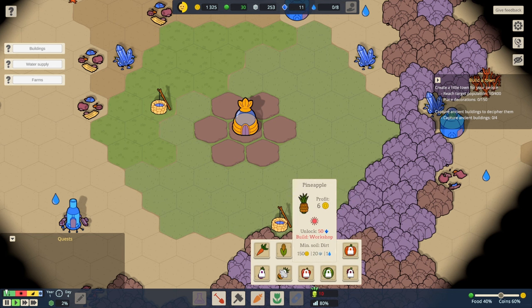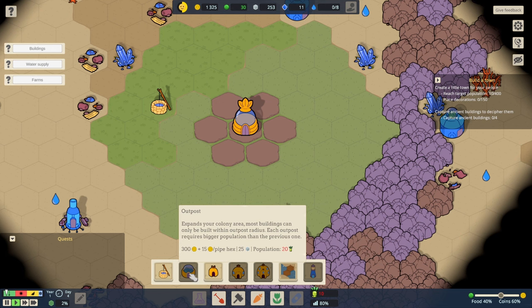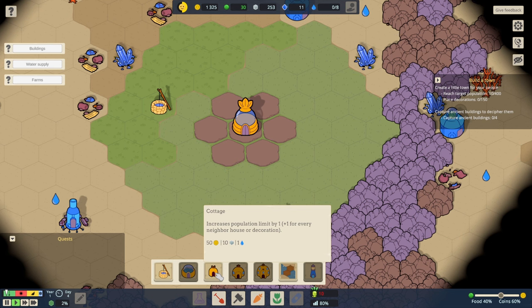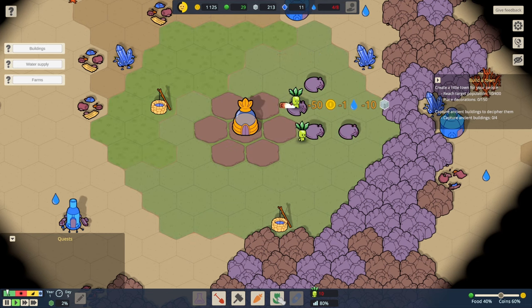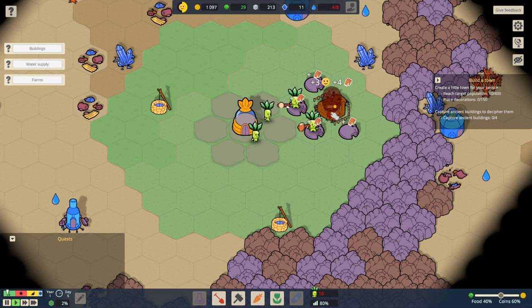I think maybe let's spend a tiny bit of money and some materials on getting a cottage in. Let's put a cottage just there, and another one there, and then one there and there. And then in the middle, can we put a lovely oak? There we go. So we have spent a good chunk of money.